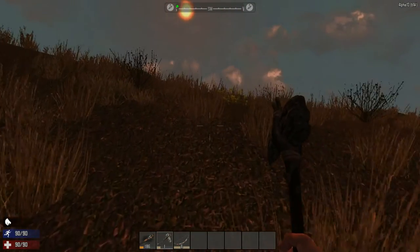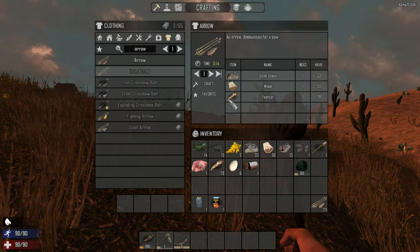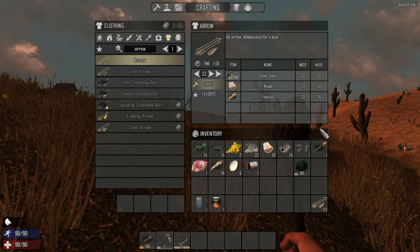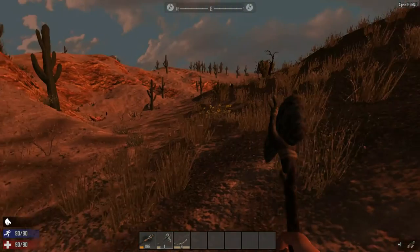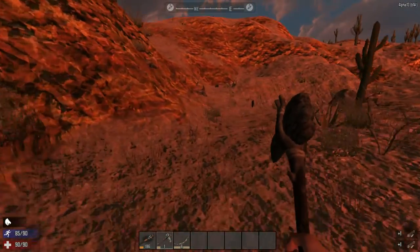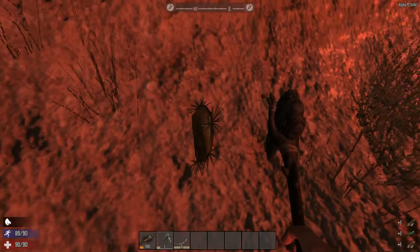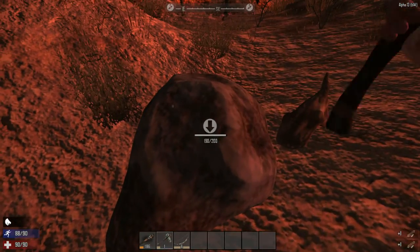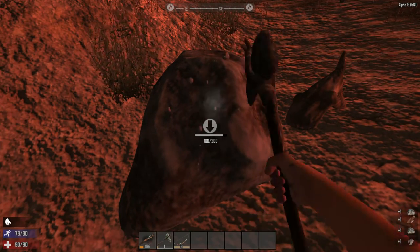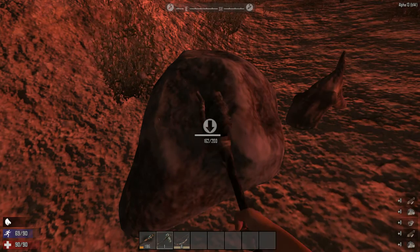We're going to be stuck here. We need more arrows — as many as we can make, 33. We don't have any more small stones. Oh, there's the corpse again — now it disappeared. We need more stones. I think after this we'll start looking for a place to hunker down. We'll let the stone axe break.